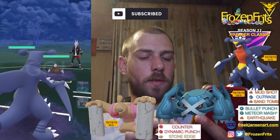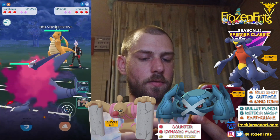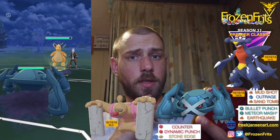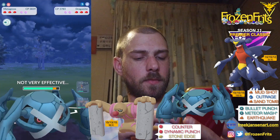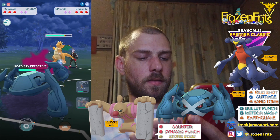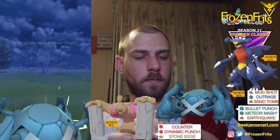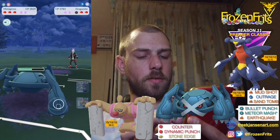We're gonna start up against an Excadrill and he's switching into Dragonite, so I'm gonna switch into my Metagross and I'm not gonna shield that. Then we're going for that Meteor Mash — nice, let that go, so we take it out.